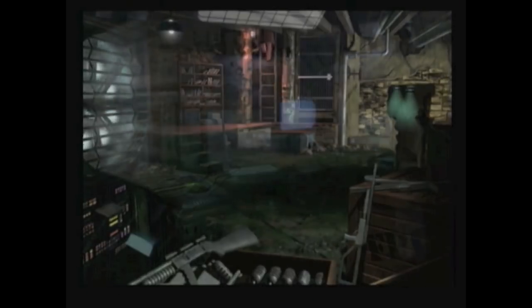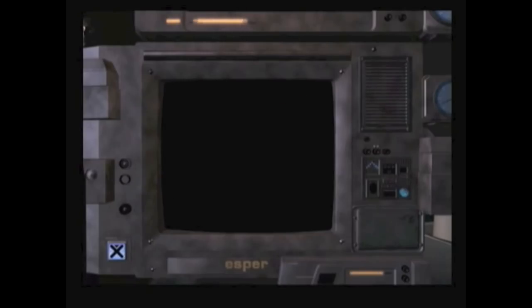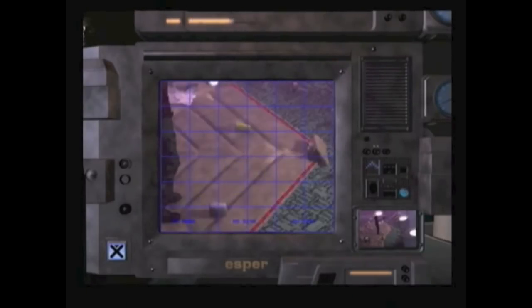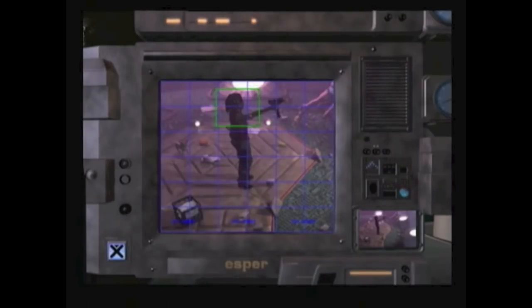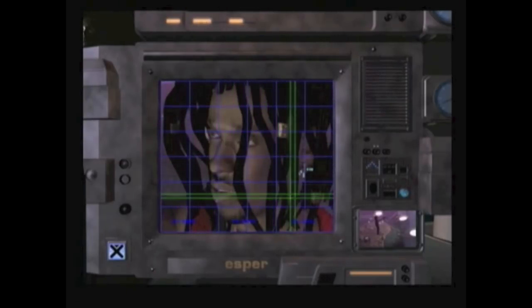One of my favorite parts of the movie was the Esper system that Deckard used to analyze a 3D photograph and pick up clues. Thankfully, that same system is in this game and it's so much fun. In the future, when you take a photo of something, it's not just capturing what's directly in front of the lens — it's taking a full 3D snapshot of the area. This tool allows you to technically move the camera around an object or person to see what's behind or underneath them. It's actually pretty cool and I enjoy it quite a bit.